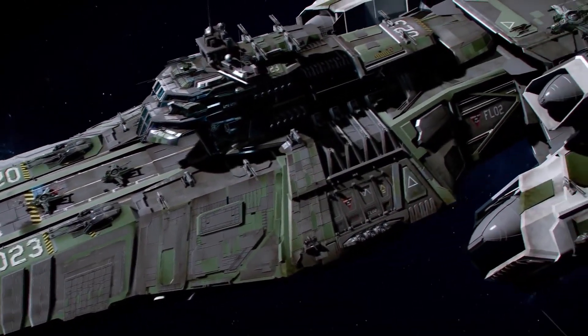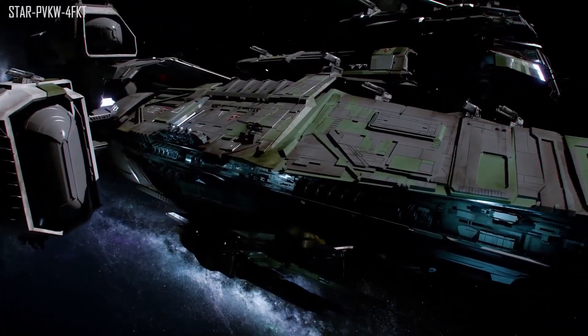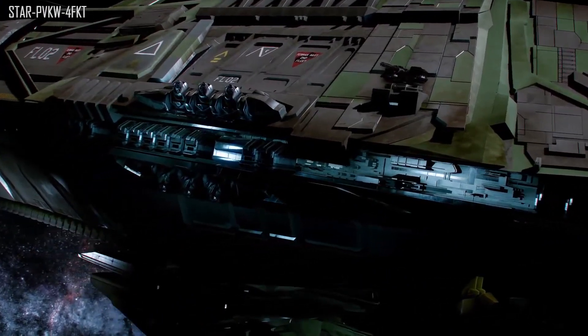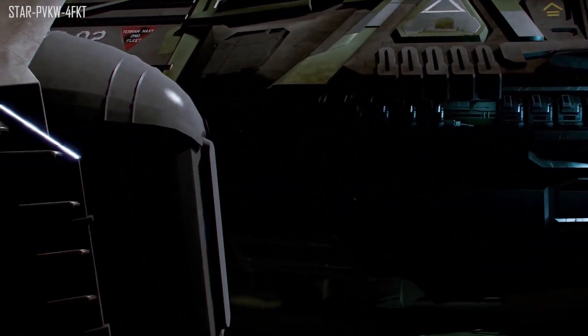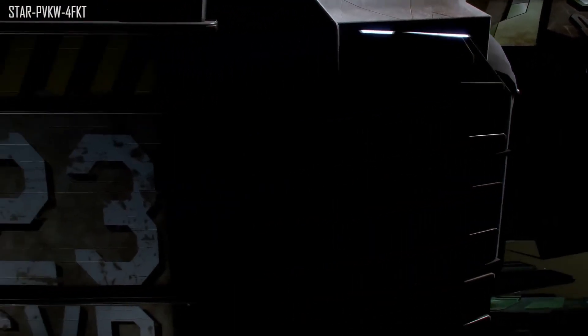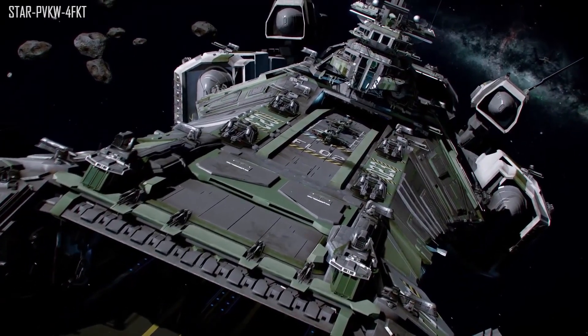If you are still to sign up to the RSI website, please use my referral code as shown on screen or in the description, and you'll receive 5,000 United Earth credits which can be spent in the Voyager Direct Store for your ships, your character, or whatever you choose. You don't have to spend anything to sign up — it's only once you pledge that I'll be granted an RP point which will get me some little rewards in the future.